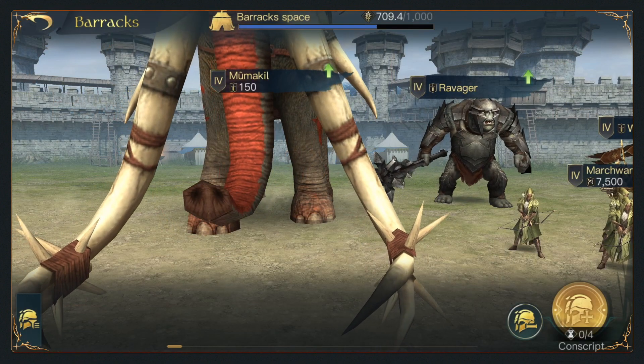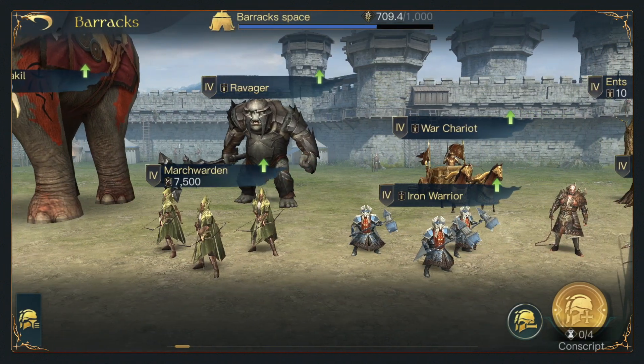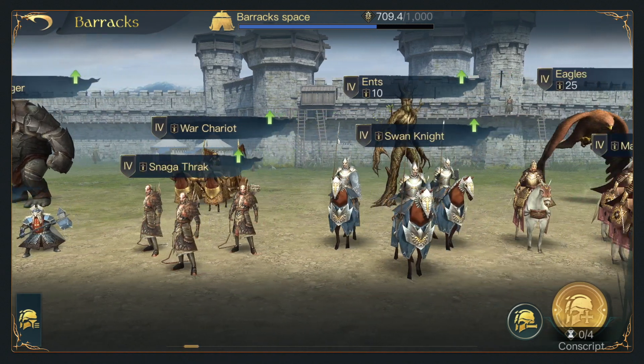For units, it's kind of the same thing — you have access to most of the units from your faction's side. If you are Mordor, you can still recruit the Uruk-hai of Isengard. However, there will still be a unique unit exclusive to every faction that you will never be able to get from other factions, so you still have to think carefully about which faction you choose.